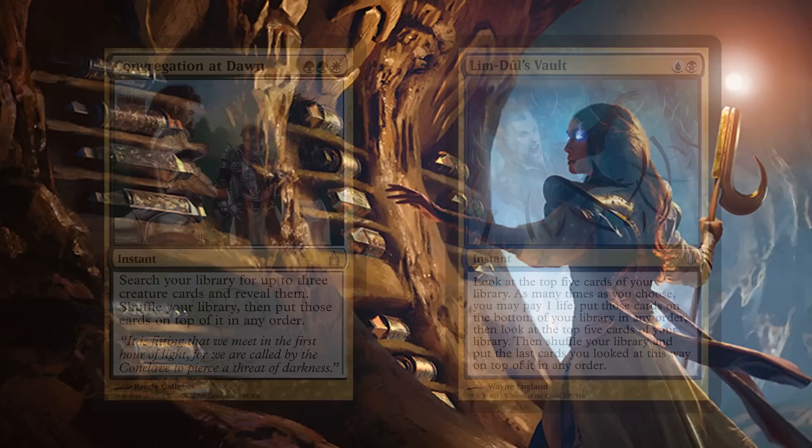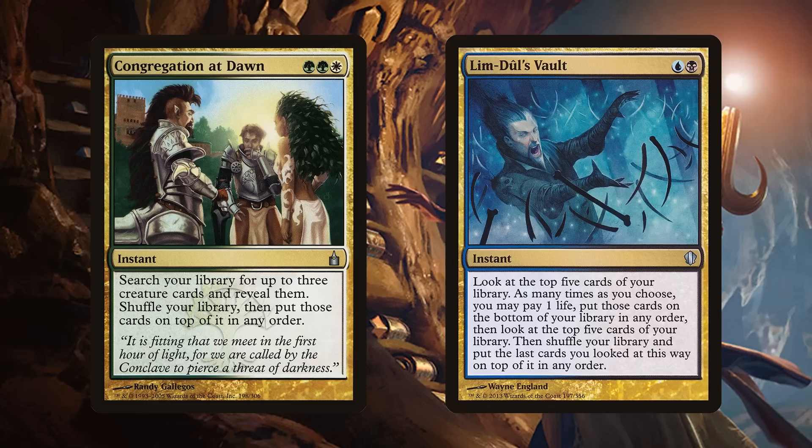The spells that really impact the top of your library: Congregation at Dawn — green, green, white for an instant. Search your library for up to three creature cards, reveal them, shuffle your library, then put those cards on top in any order. That's a huge advantage in this deck. Not to mention Limdul's Vault — another multicolored instant that's a bit complicated but very powerful. You look at the top five cards, rearrange if you like them, or pay one life to set them aside and look at the next five. You can keep going down looking for specific multicolored cards or the best combination for that greatest of Niv-Mizzet triggers.